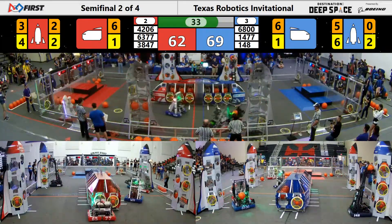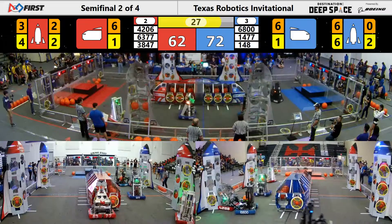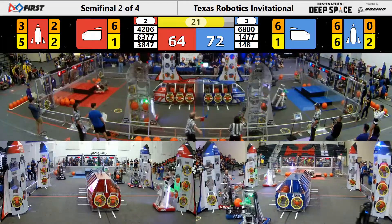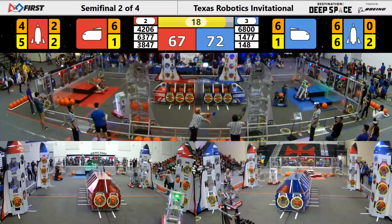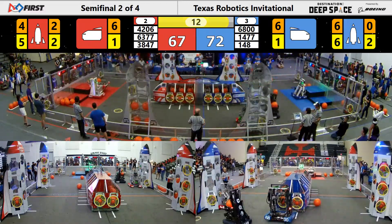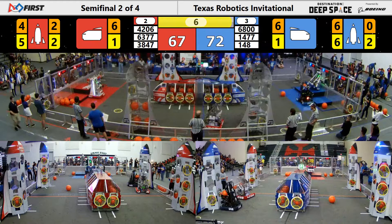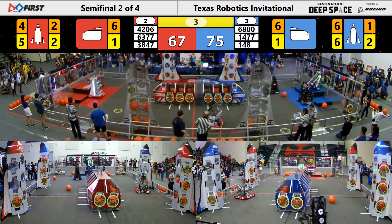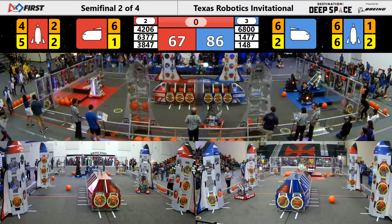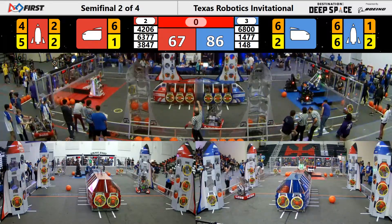377 gets another hatch on their side. 1477 goes across to the Red Alliance side. With 30 seconds remaining, finishing touches for each Alliance will be put on their rockets and cargo ships to get as many points as possible. 1477 going for that climb on their tier 3 HAB. 3847 trying to get up as well. 6800 going up. 1477 already up. Looks like we're going to have two tier 3 climbs — or at least attempted — on the Red Alliance side. There's one second remaining. Doesn't happen.